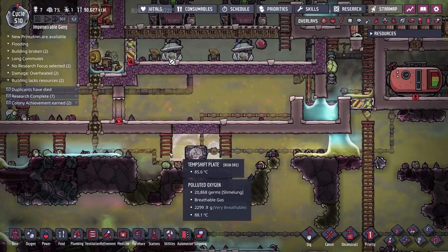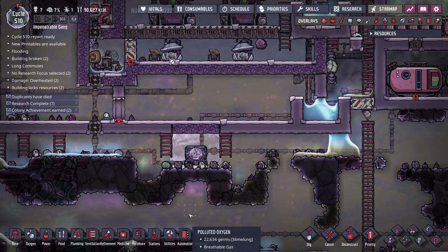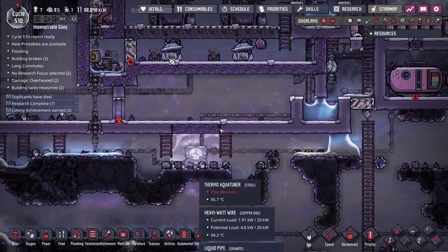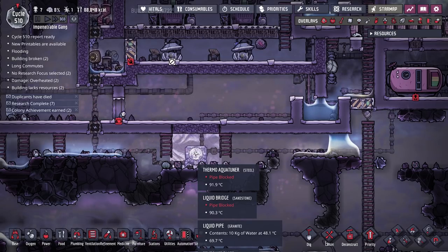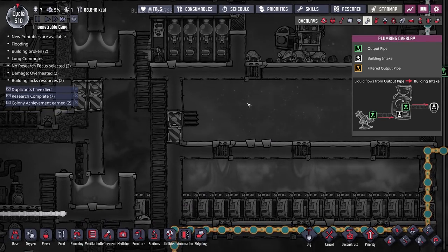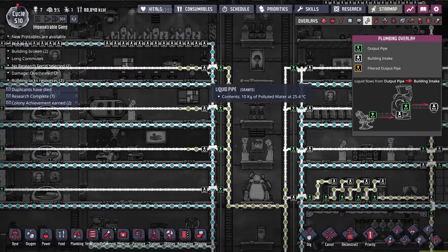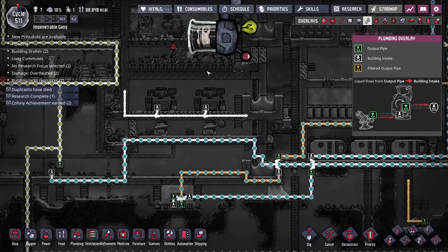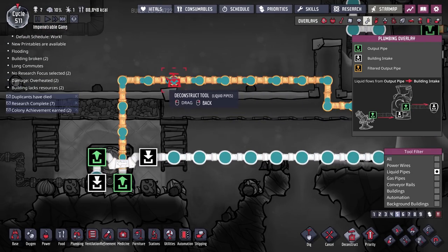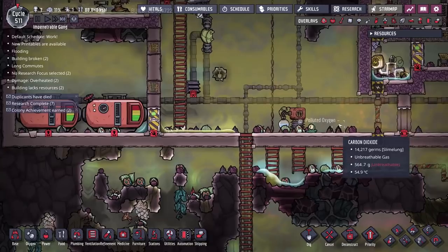What I'm thinking of doing is setting up a liquid shutoff valve that will only send cold water — below 25 degrees Celsius — into the base. Any water above that temperature coming out of the thermo aqua tuner will instead be cycled back to go through the tuner a second time. That way we can prevent super hot water going into the base and raising the temperature. We could potentially run into a throughput issue if we can't cool the water fast enough, but I'm going to try it. I'll delete a couple of these pipes, which will cause a bit of a spillage, but that should be fine.